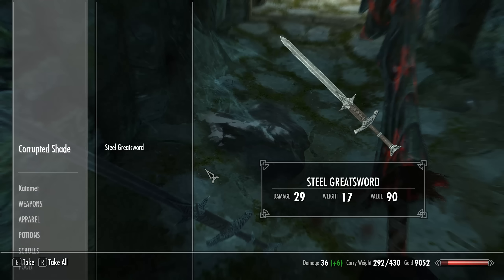Steel greatsword — look, that's 90 value. That'd be a good sword to enchant, wouldn't it? I've got 430 carry weight — I'm taking this one because I would like to enchant it, and then keep it or sell it.